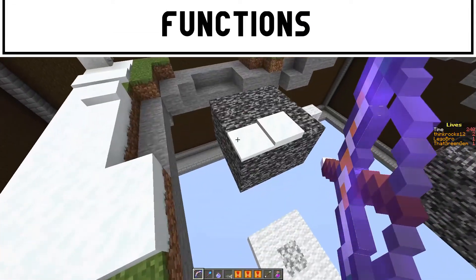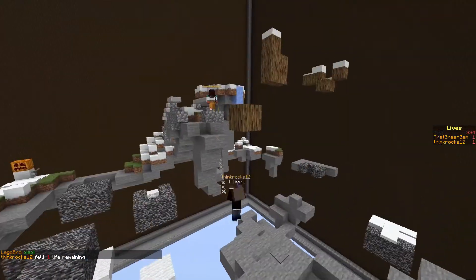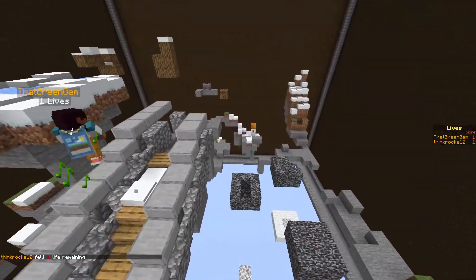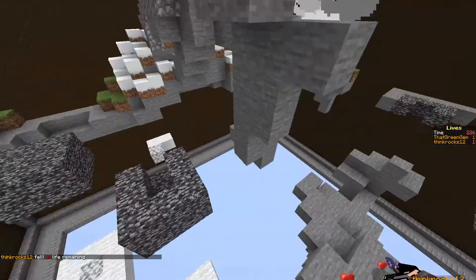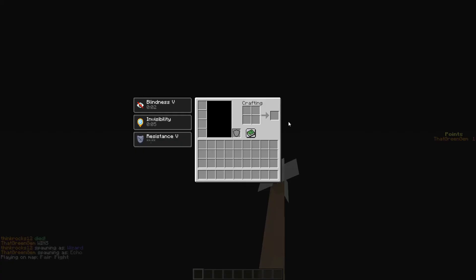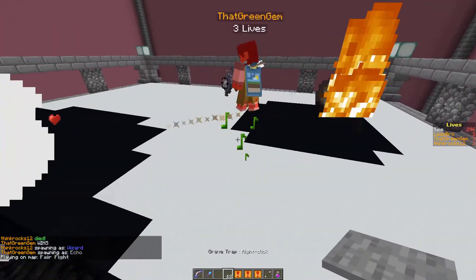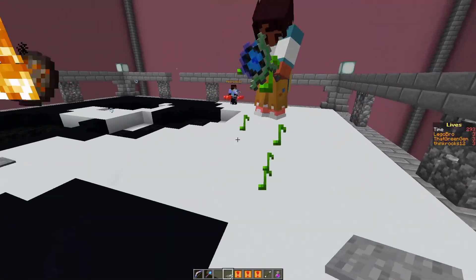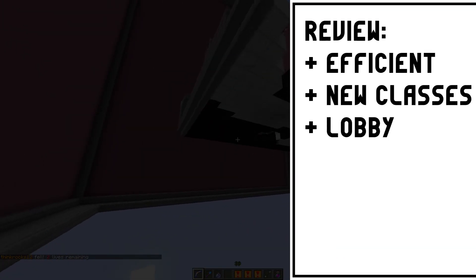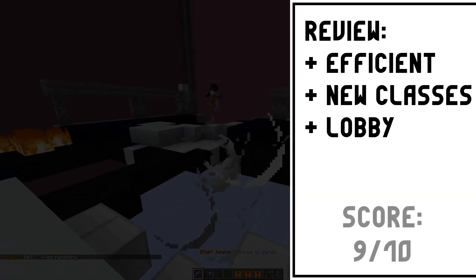Now moving on to functions. Dual TNT is not a new map, however it seemed to be relatively lightweight and efficient. We didn't have any issues with server lag and I can only assume they have converted to functions over time. Looking back at the classes, a handful used similar mechanics but others, namely Gardener or Overlord, had quite unique main weapons. On top of that, things in the lobby felt solid and worked well. To review: the map was efficient, the newer classes were nice, the lobby was solid. Score 9 out of 10.